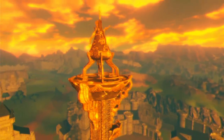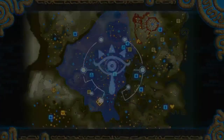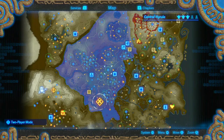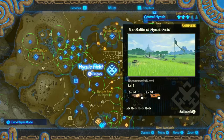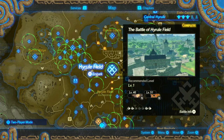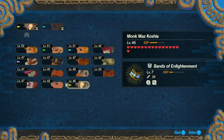Hey everybody, it's Blue Toad and welcome back to some more Hyrule Warriors Age of Calamity. Last time we did a bit of side questing and a bit of a challenge we've already done before. So this time we're going to continue that trend and go back into the Battle of Hyrule Field, because I want those three Koroks and it's going to be super easy because I'm way over-leveled, basically.